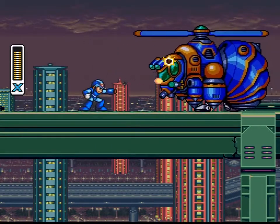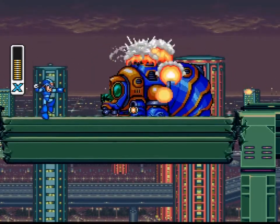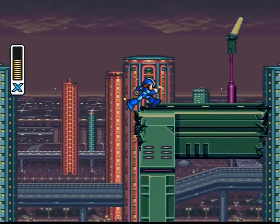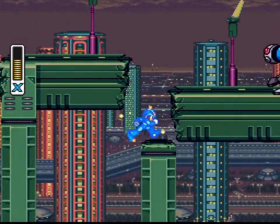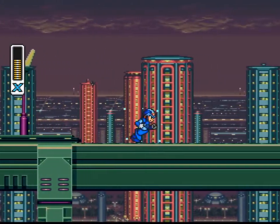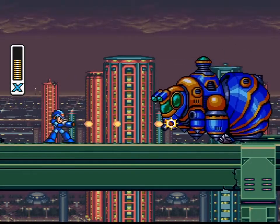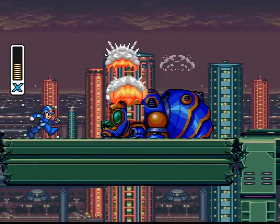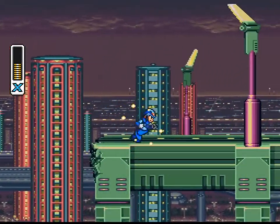So here we have our first mini-boss, this Hornet Chopper, and these actually make appearances in the later X games as well. The way I took this one out is not very flashy compared to some of the later ways that you battle. If you take a lot of damage from that, you can drop down here and pick up a health pickup, but it's actually not worth it for me in the long run because we actually want to run out of health by the end of this fight. I'll show you why when we get there.